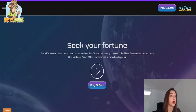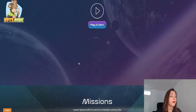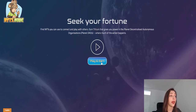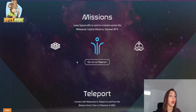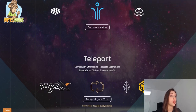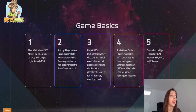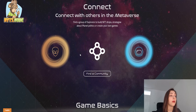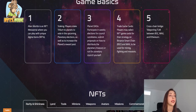The first game is Alien Worlds, probably one of the most popular games available right now. It is a play-to-earn game where you can start playing immediately from the website. You can go on different missions and use different NFTs. It is an NFT metaverse where you play with unique digital items. You can also stake Trilium, which is the native token of this game.